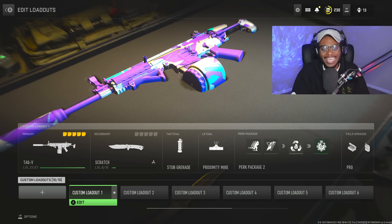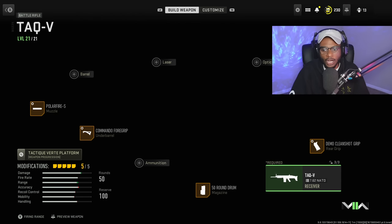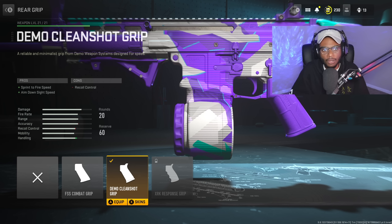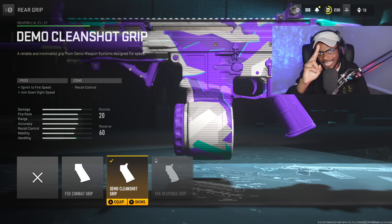For the first class setup, we're taking a look at the TAC-V, which is hands down one of the most underrated weapons in the entire game. It's classified as a battle rifle, but it hits like an LMG and handles like an AR. For the first attachment, we are going to put on the Demo Clean Shot grip to bump up that sprint to fire speed as well as aim down sight speed — a very important attachment to run on the TAC-V for close range handling.